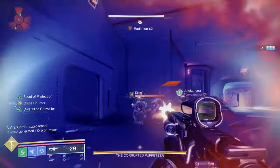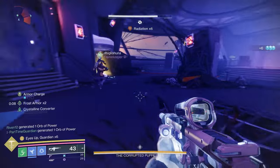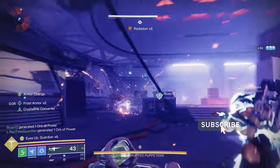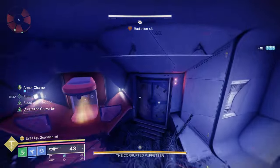You're going to be in a room now where there's a bunch of adds and the boss is sitting there. It looks very similar to Deep Stone Crypt. As you're killing the adds, you're going to notice a shank that shows up that has a suppressor — grab this.